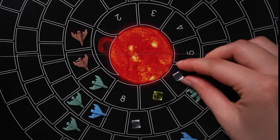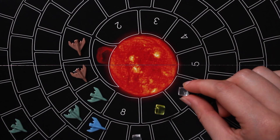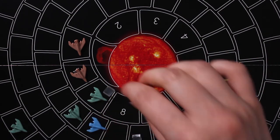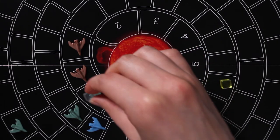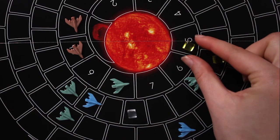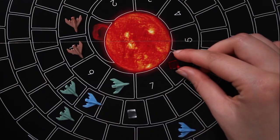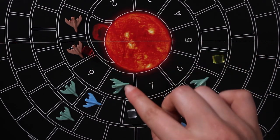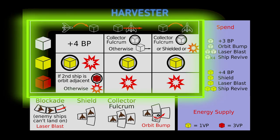As you move cubes, resolve any interactions with ships as follows. Clear cubes: if a clear cube moves through or lands on a ship in a collector fulcrum, that player captures the cube and adds it to their energy supply. If a clear cube lands on a ship in a shield formation but not a full collector fulcrum, it slides forward to the next empty space. If a clear cube lands on a ship not in a shield formation, the player has the option to temporarily shield the ship by spending one yellow cube, and the clear cube can then slide forward normally. If the player can't or won't, the ship is destroyed. Yellow cubes: whenever a yellow cube moves through or lands on a ship, that player collects it. Red cubes: whenever a red cube moves through or lands on a ship, the ship is destroyed. All cube-ship interactions are shown on your player board for easy reference.